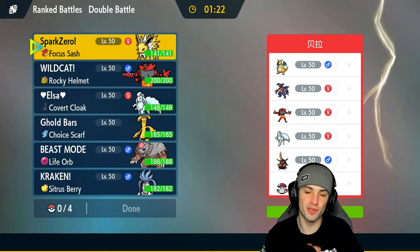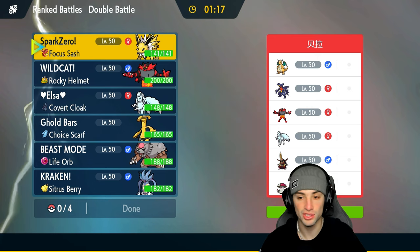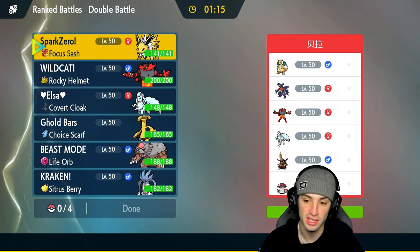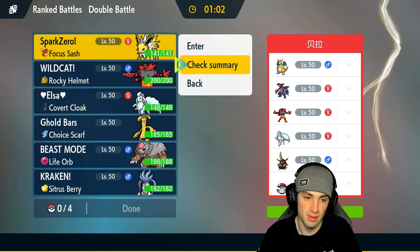Hopping into our first match, we're going up against a pretty solid meta squad — they've got Dragonite, Garchomp, Incineroar, Ninetales, King Gambit, and Amoongus. I like our Ninetales here since Ice is super effective on three of their Pokemon. As for the lead, I'm feeling Incineroar could be good, or maybe lead Jolteon with Gouging Fire — that could be pretty good.